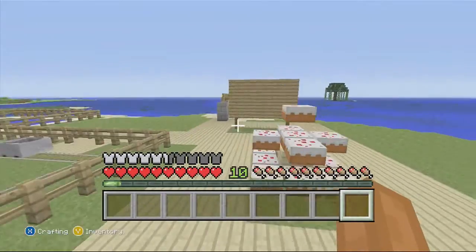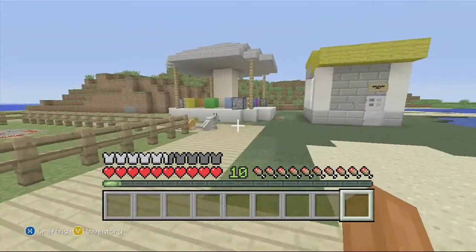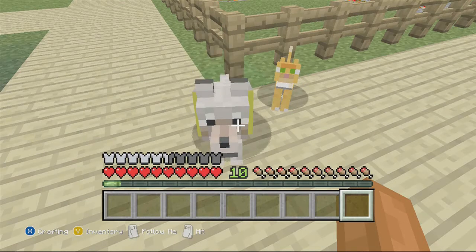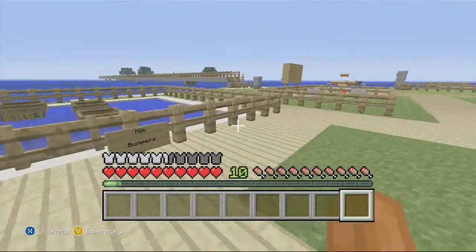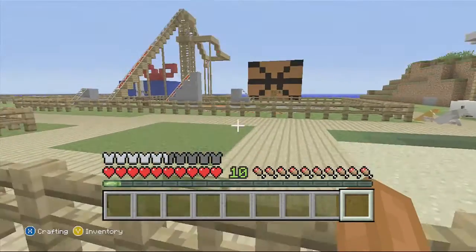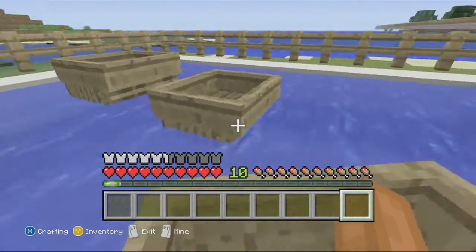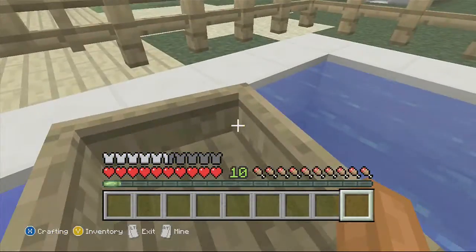Now let's go do the bumper boats. I think we should build a bigger bumper boats area because this seems a bit small. Let's see how Neb is doing. My dog is happy, he's bouncing up and down. I don't think Neb is done, so I'll just do the bumper boats by myself. We seriously need to make a bigger one, maybe like a lake.